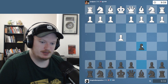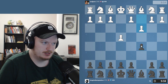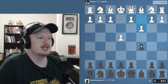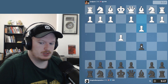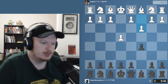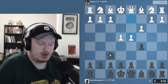Welcome back to another video. Today we're playing our first Dragon of the Week, and we're playing against the Alpin. Playing the Dragon here is a little less advised, but we're going to play it in a different way. We're going to start with the move knight to f6 — this is one of the most challenging variations against the Alpin.